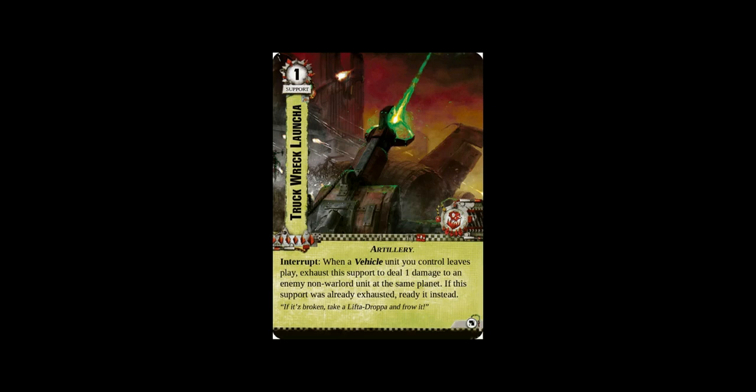Truck Wreck Launcher is a one-cost support for the Orcs. It's not loyal, but it is artillery. And it says: interrupt — when a vehicle unit you control leaves play, exhaust the support to deal one damage to an enemy non-warlord unit at the same planet.